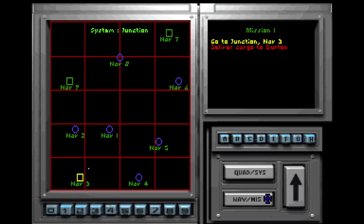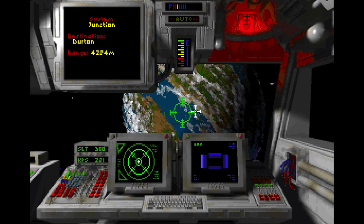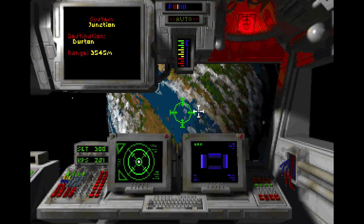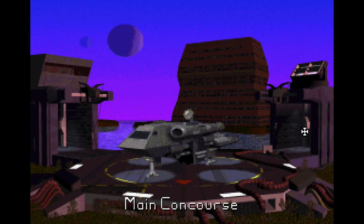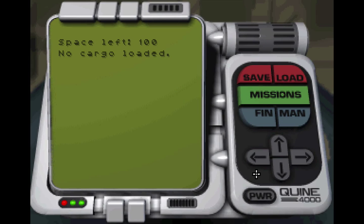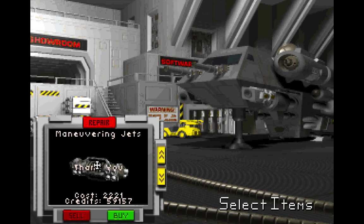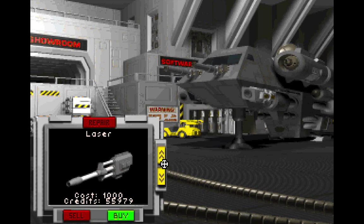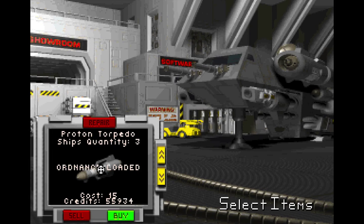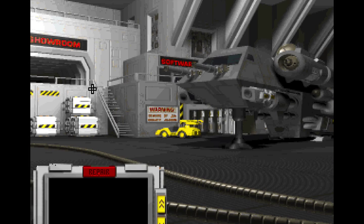We landed - thank goodness, because that was rough. But we made it! We've got our missions and our cash deposited, so all is good. There is a ship dealer here, so I can repair - because I took a big beating. I definitely need to buy some more torpedoes and repair my scanner. All is right with the world.